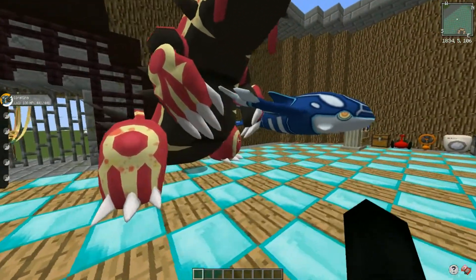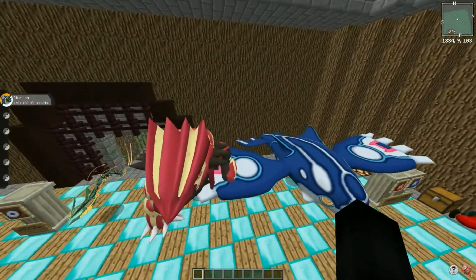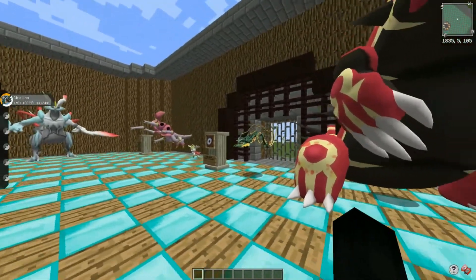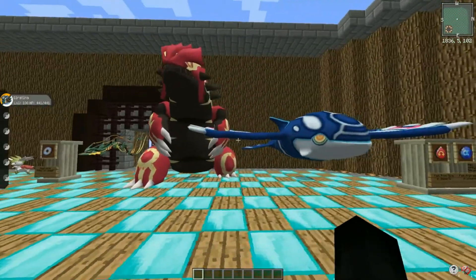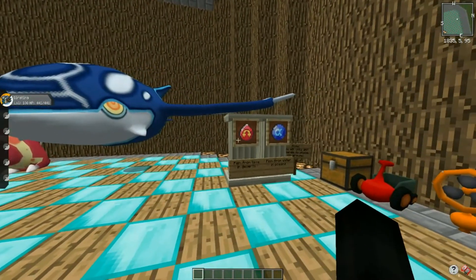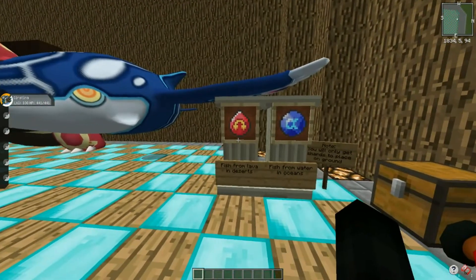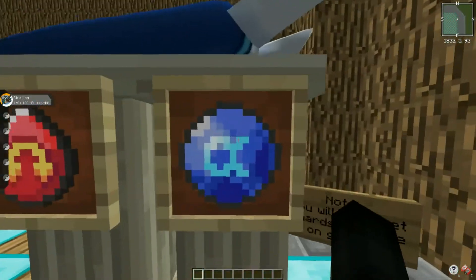Moving on - finally, Primal Groudon and Primal Kyogre have been added to the game, the two primal evolutions of legendaries that were never in the Pixelmon mod before. We have the orbs themselves - the Blue Orb and the Red Orb. How you get them is pretty interesting: you have to fish from lava in deserts to get the Red Orb shards, and fish from water in oceans for the Blue Orb shards. But you can only get shards - not the full orb itself.